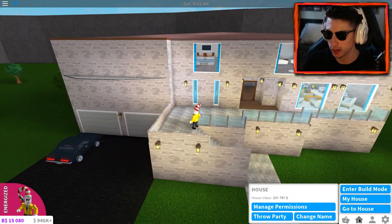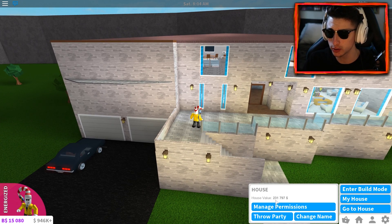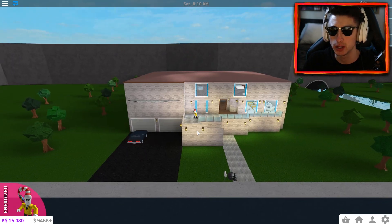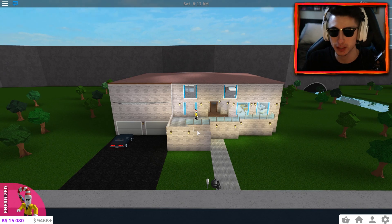Wait, isn't there a way to check how much your house is actually worth? My house value is $231,000 — almost $232,000 but pretty close. Anyway, we want to get that house value up. So the thing is, I want to show you guys one specific spot.